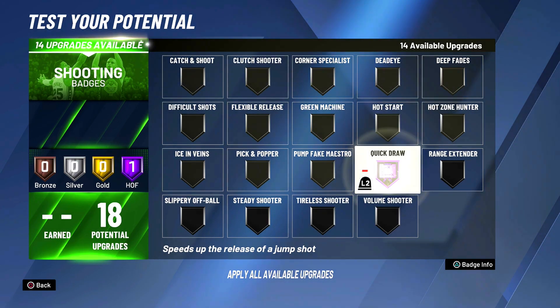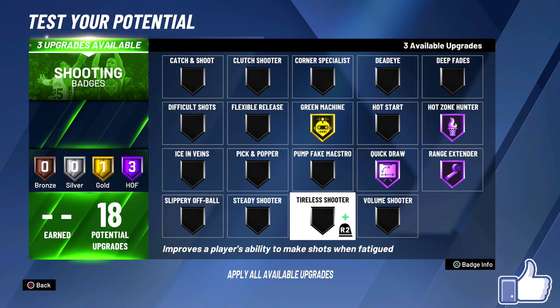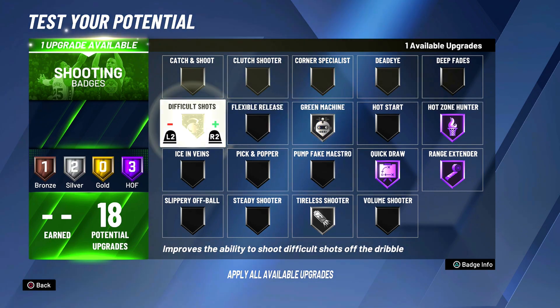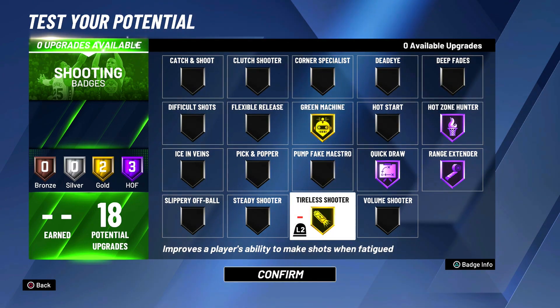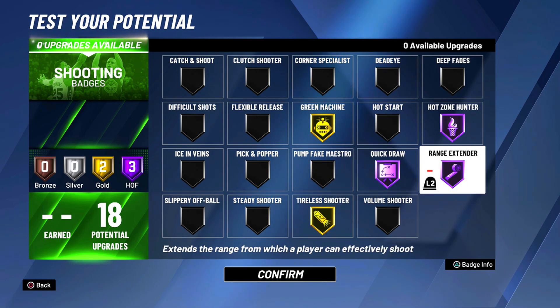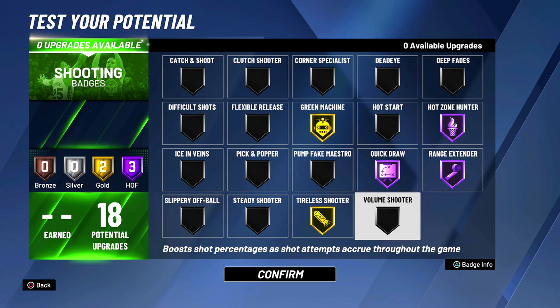For shooting badges: Hall of Fame quick draw, Hall of Fame range, Hall of Fame hot zone, gold green machine, and gold tireless shooter. If you like to shoot fades, you may go silver on some of those. Quick draw, range, and hot zone are must-have shooting badges. I'm a huge fan of tireless shooter because my stamina is always super low — gold tireless shooter helps that a ton.